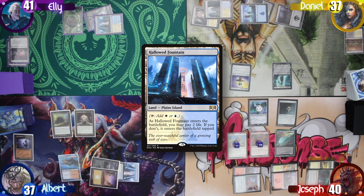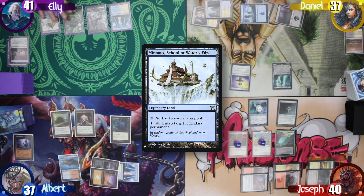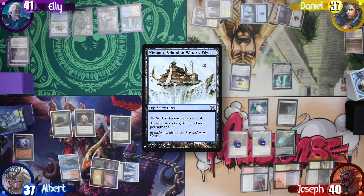I follow that up by tapping two mana to cast a Dimir Signet, and pass. Ellie then draws and plays Minamo, School at Water's Edge, as her land for turn, and passes.